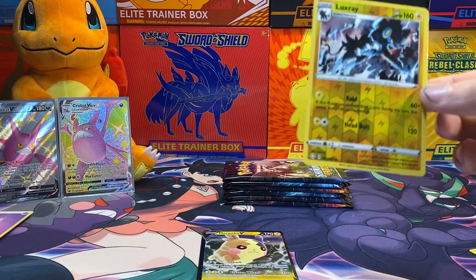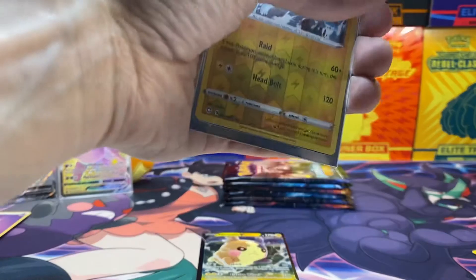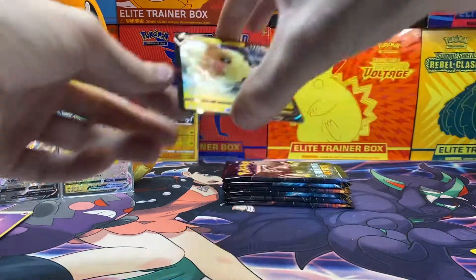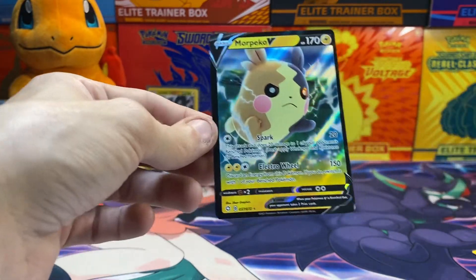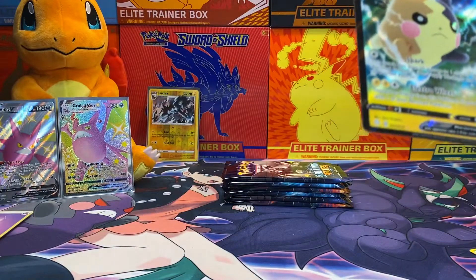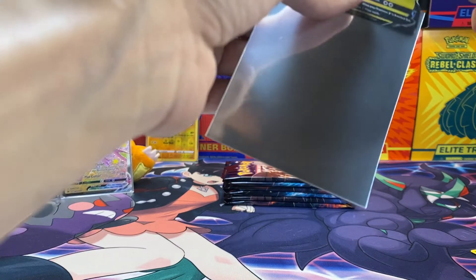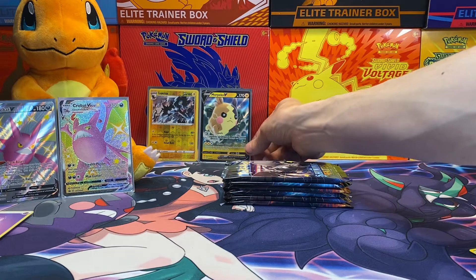Two actual Poles — I'm going to sleeve this one up just because somebody's going to look at this video. Oh, this centering is awful on this one. Absolutely atrocious — it even looks like it's slanted. This would be like a junk slab type of thing if I wanted to send it into grading. It wouldn't be like a ten-dollar card PSA 10, probably.